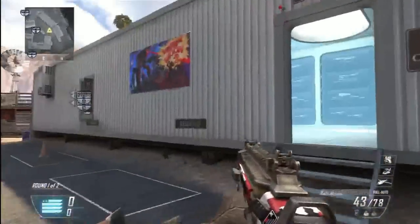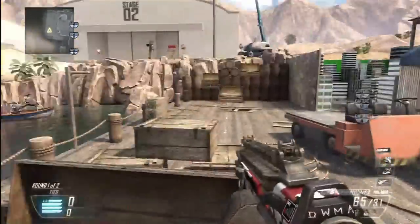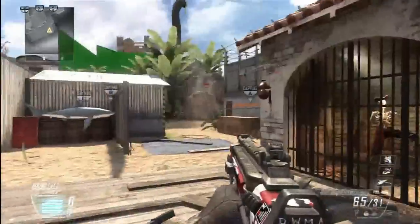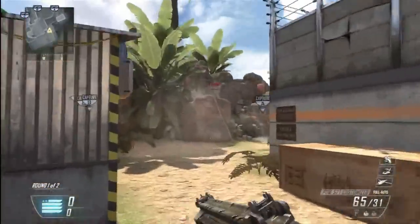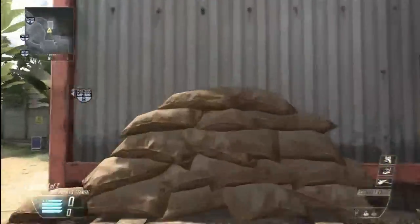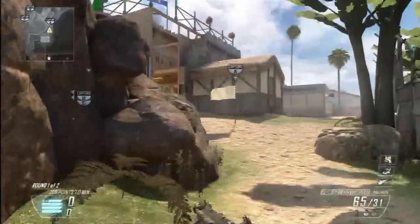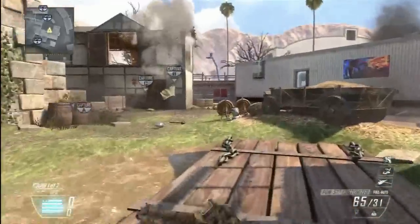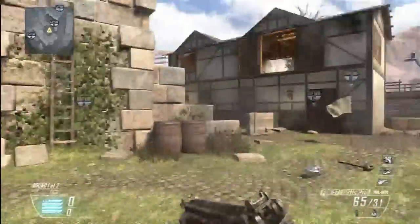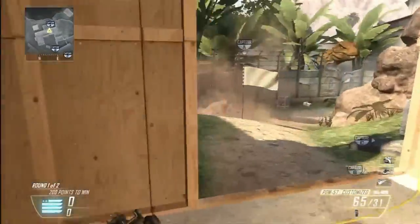It feels good to be back at Firing Range — definitely my favorite map in Black Ops 1. One more thing I almost forgot: you can come up in this building in the back, break the window, and climb up. Also the domination grenade spots — you can throw a grenade from A to B or from B to A, definitely useful if you're going for quick kills.